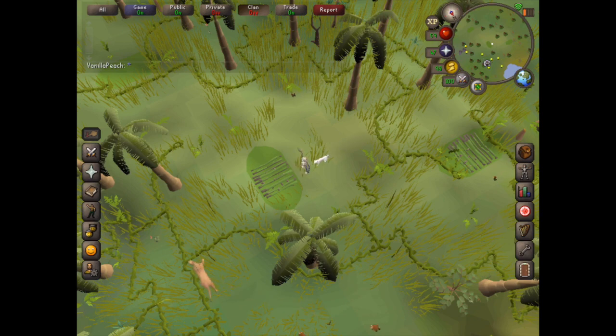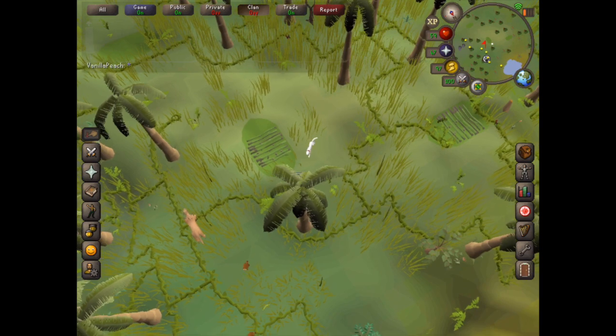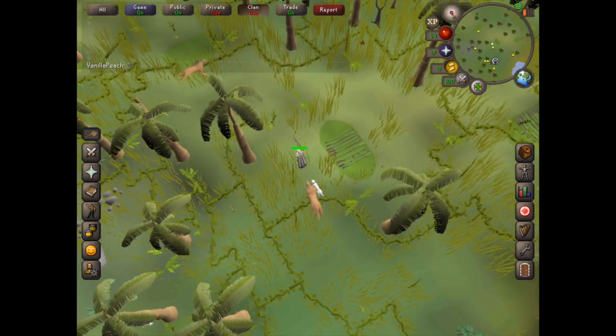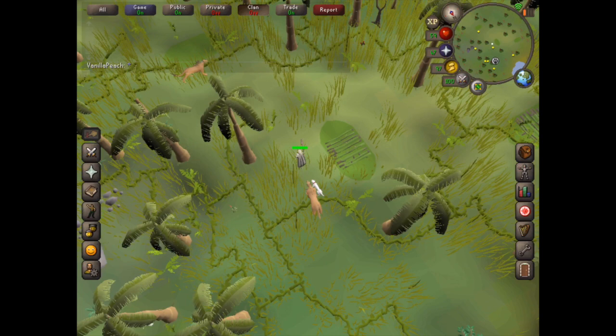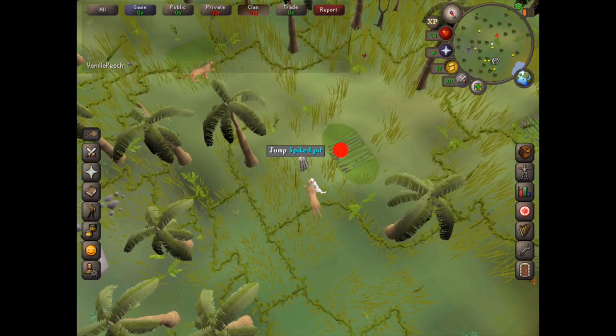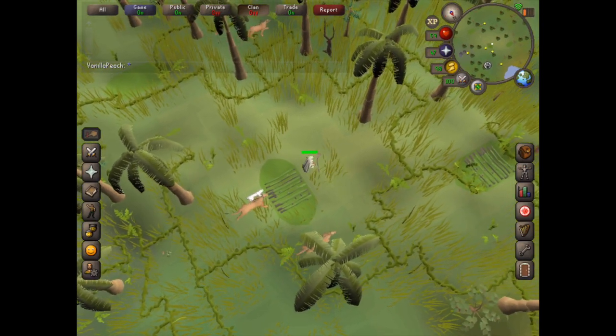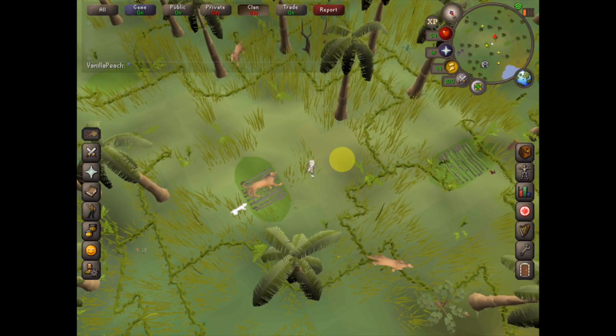Now just click on one of these Spined Larupias and it will follow you. You need to jump over the spiked pit, but make sure that the Larupia is following you. It can attack you for up to five health, so if you have low health you might want to wear armor and bring some food.